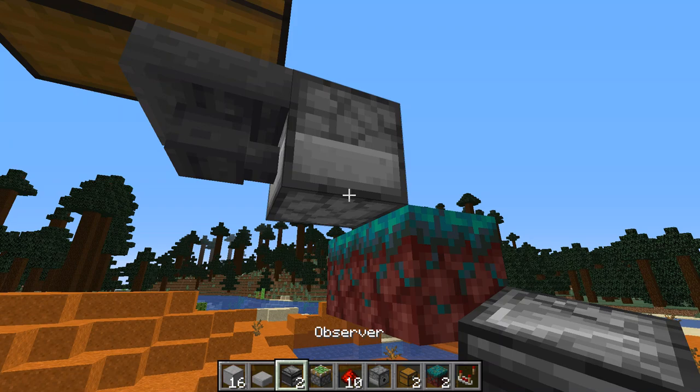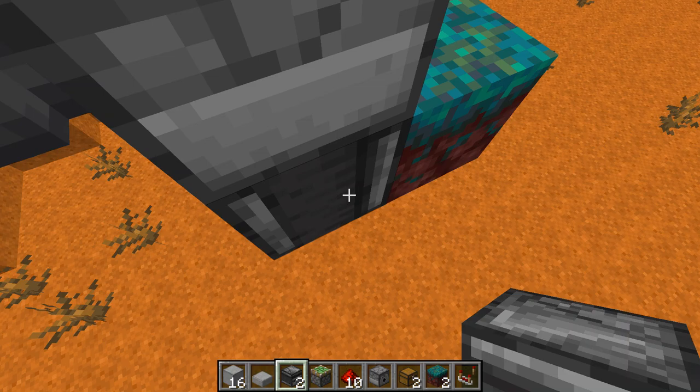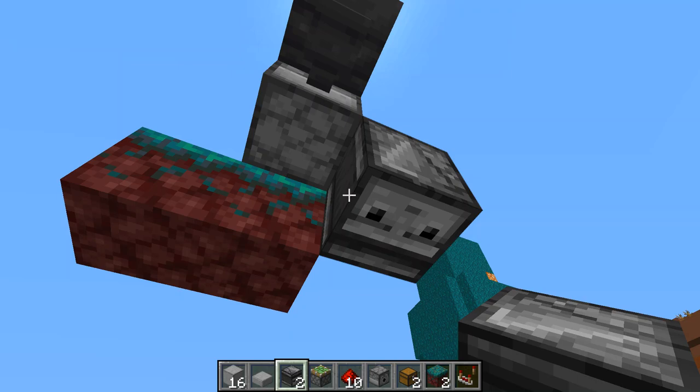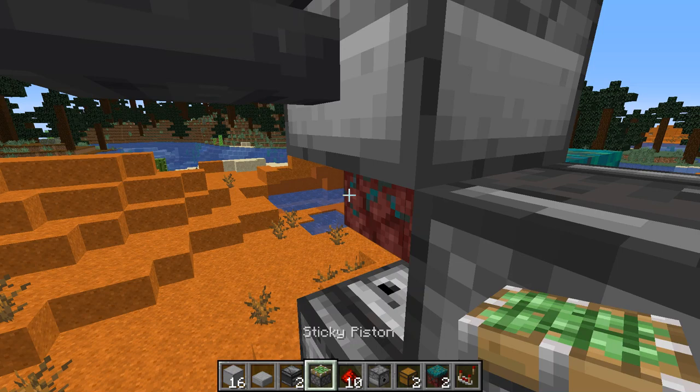Now we're going to want to have an observer, and this observer is going to be facing in, just like this. Then we're going to add another observer next to it — so one is facing up and one facing down. The output of the one facing down is going to be pushed and pulled, and when it's pulled it'll be pulled directly into the other observer to make your nice observer clock.